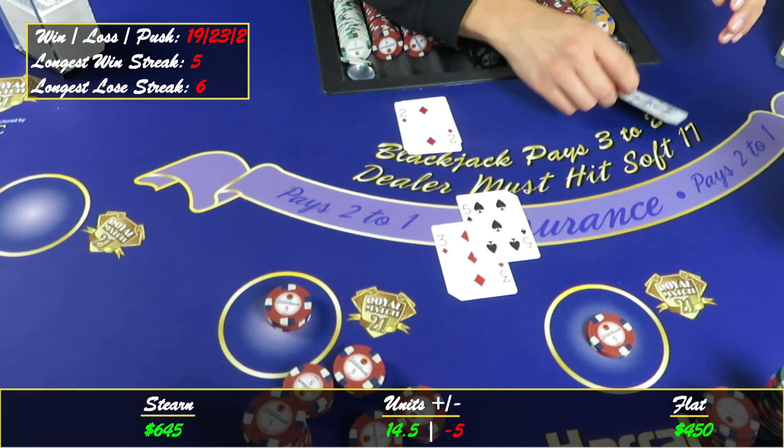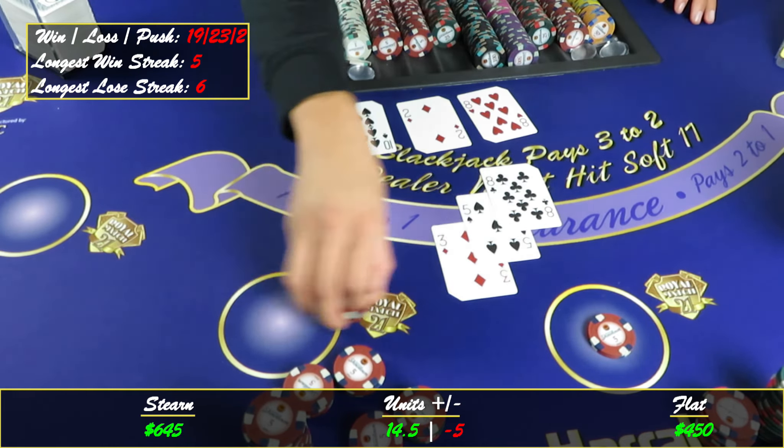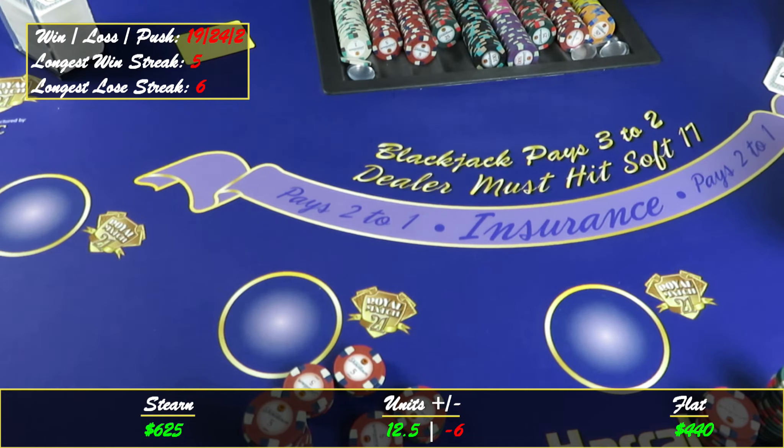We got eight — sixteen, no ten. Okay, at least not another blackjack. If that would have been another ace... alright, so that's it. Let's see what we got, let's bring it in.